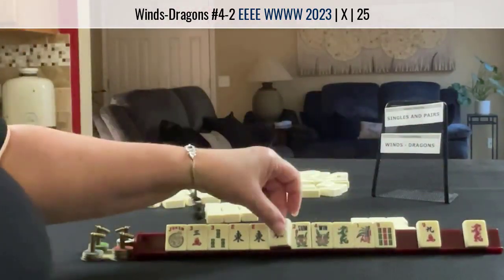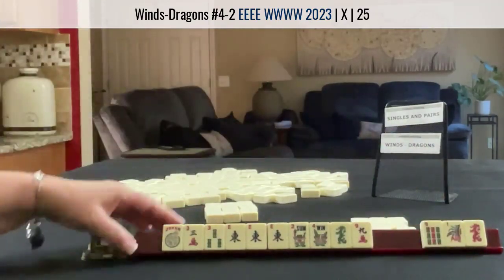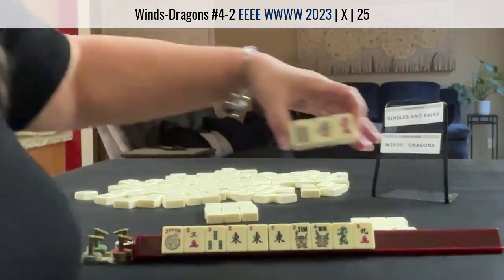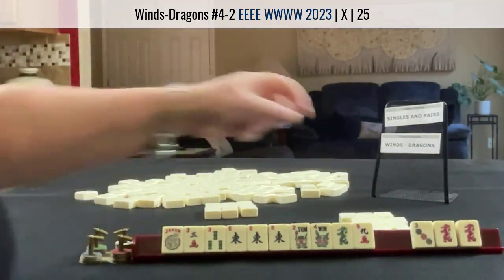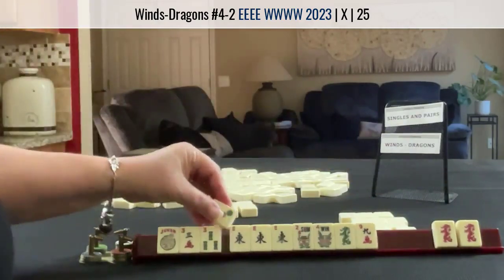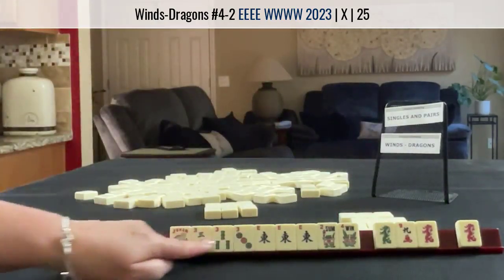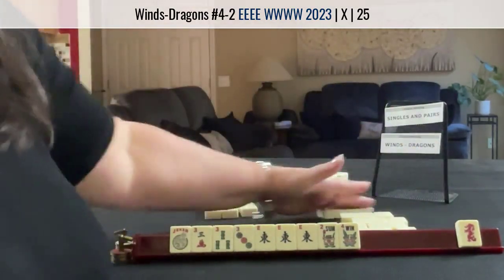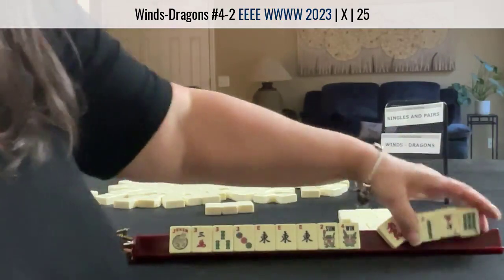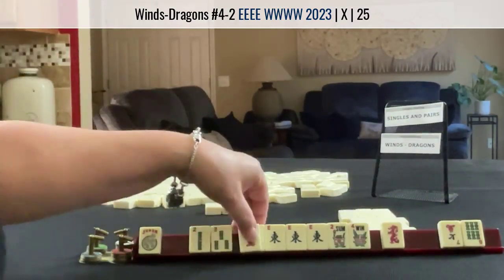Another East. Okay, let's pass 1, 9, Dragon. Oh my gosh, what in the world? I hope nobody would ever pass a pair like that. Okay, we have East and a bunch of 3s. I would risk it — two Dragons. That's a bit risky, really. Oh, a 2! Look. Good. Glad we kept those 3s.